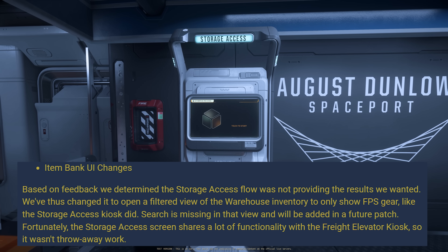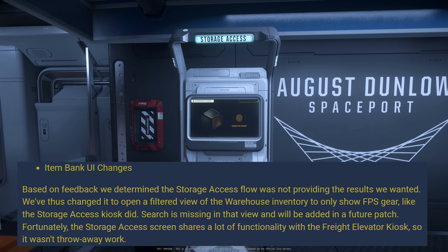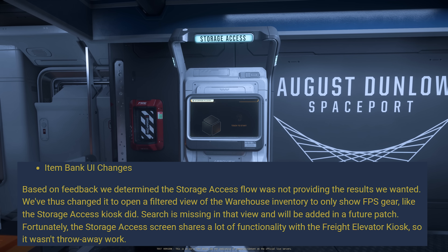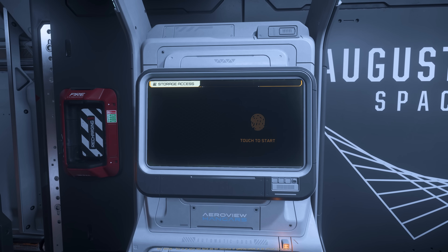First of all, there is an item bank UI change. Based on feedback, they determined the storage access flow was not providing the results they wanted. They've changed it to open a filtered view of the warehouse inventory to only show FPS gear like the storage access kiosk did. Search is missing in that view and will be added in a future patch.